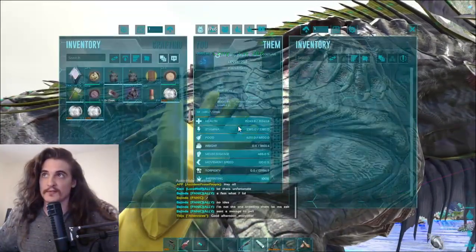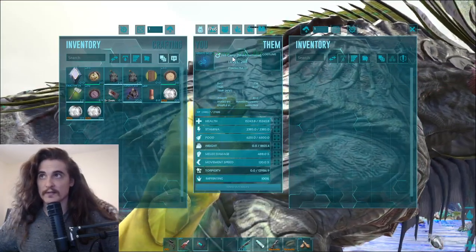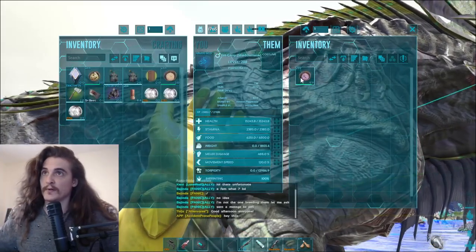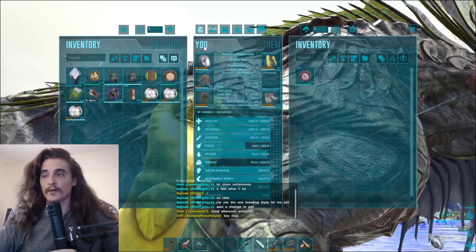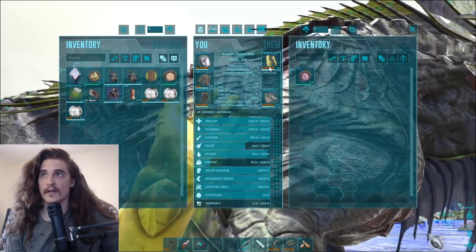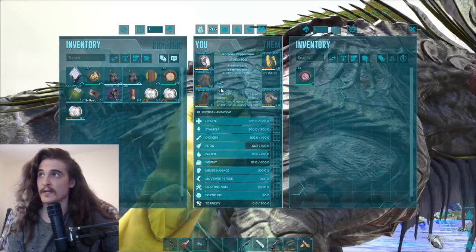I got myself the first essential, which is the Shadowmane — I pumped a bunch of weight onto this guy, that's why he's Jim Carrey. You're going to want to put a bunch of Mushroom Brew onto your Shadowmane. You're going to want to equip yourself with a nice set of hazmat gear, preferably all the way repaired, but I live on the edge, I guess.